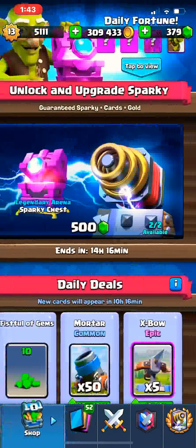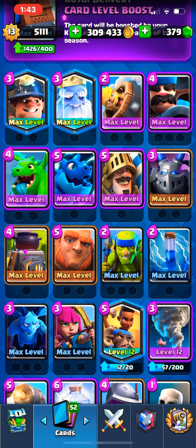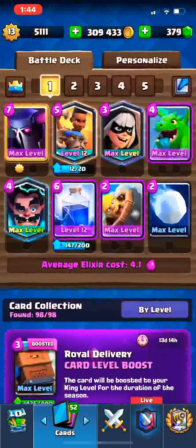Here we go — four cards. Magical Archer was gonna be in there but I had to switch it out. First, I want to see Baby Dragon get a little bit of an HP nerf. I think it has way too much health. Even though I use Baby Dragon in my Golem deck and I know what this card does, I'm not trying to be biased — this card needs a nerf. It has been strong throughout a lot of metas. It can fit in Pekka decks, Giant decks, Golem decks, and many more.